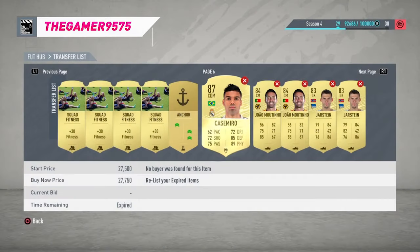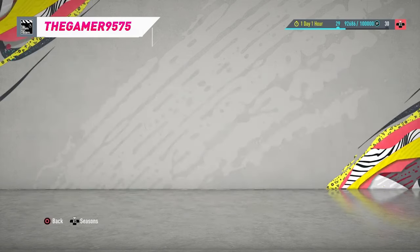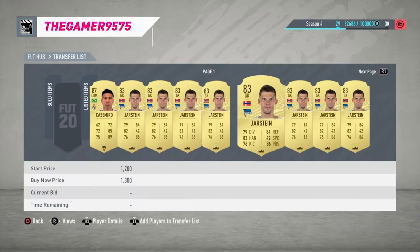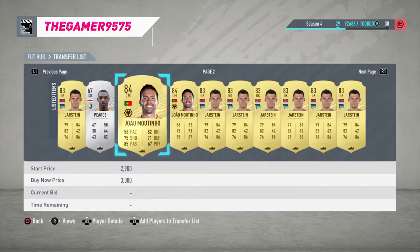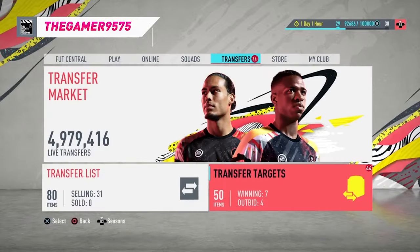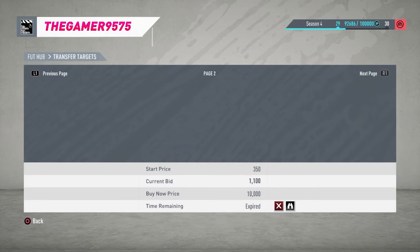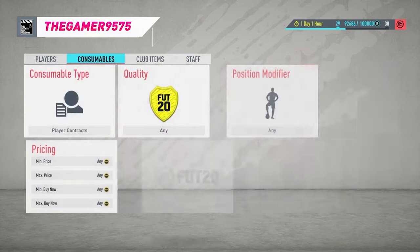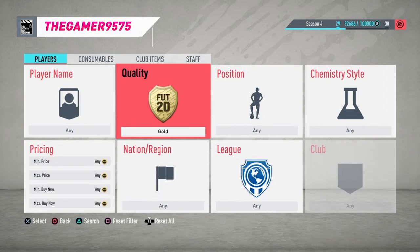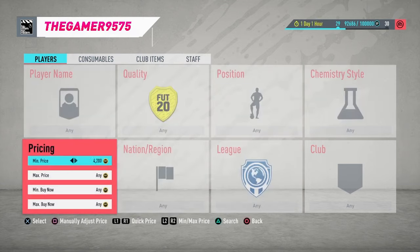I've listed loads of Justines — I need to clear my transfer list. The best thing to do right now is list them for 1.3k so lazy buyers might buy them. We've already won one. Now let's move on to special trading — I've been doing that for quite a long time. It doesn't actually have to be special players.